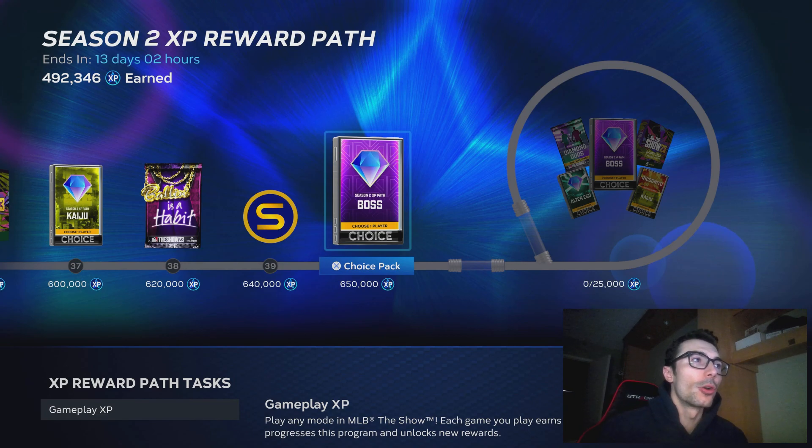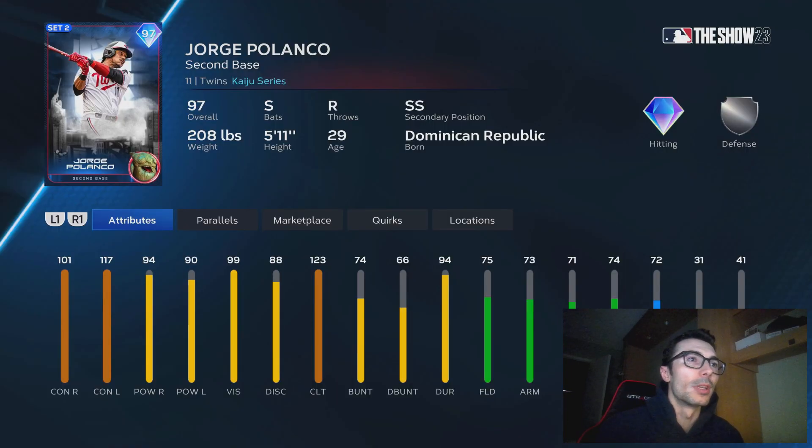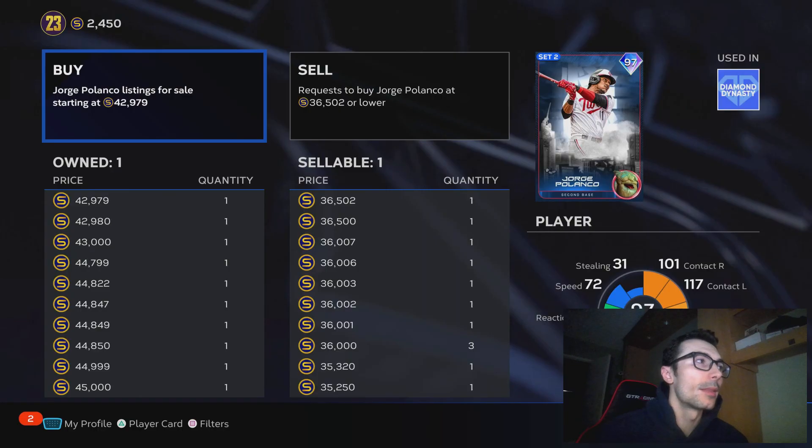I'll zoom in. I wanted to show you this because this makes a difference on how long those Kaiju Takeover cards, or at least the 97 overall players, will stay around the quick sell value. Once they are taken out and you're no longer able to get them — kind of like we saw with this 97 overall Jorge Polanco — this card is the best 97 overall featured in any of the Kaiju Takeover packs, and that's why he doubled up in price from about 20,000 to above 40,000. So this is a good opportunity to make a profit.